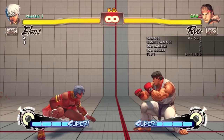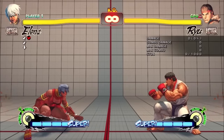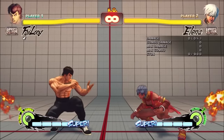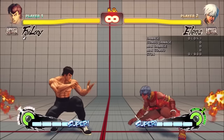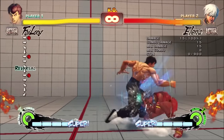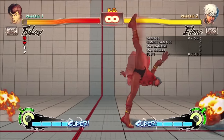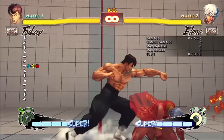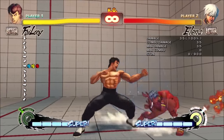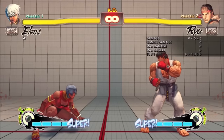Crouch roundhouse was another low poke with alarming range. It was minus 16 on block, but the high pushback meant most characters struggled to punish it. Also, for some reason Elena had low profile for the whole recovery, which could result in some hilarious scenarios. The low profile also meant you could use this to preempt midrange fireballs.